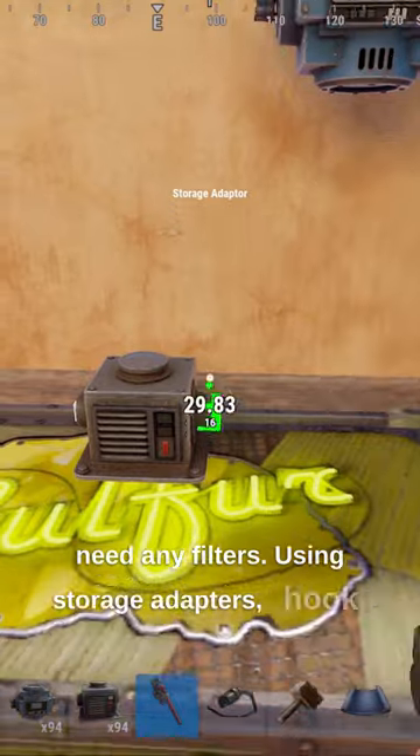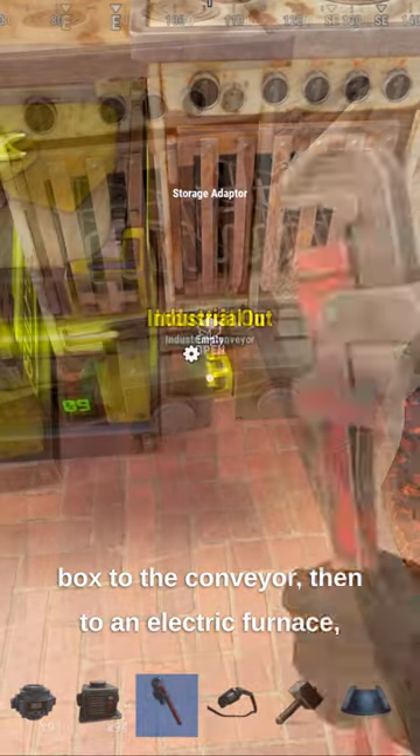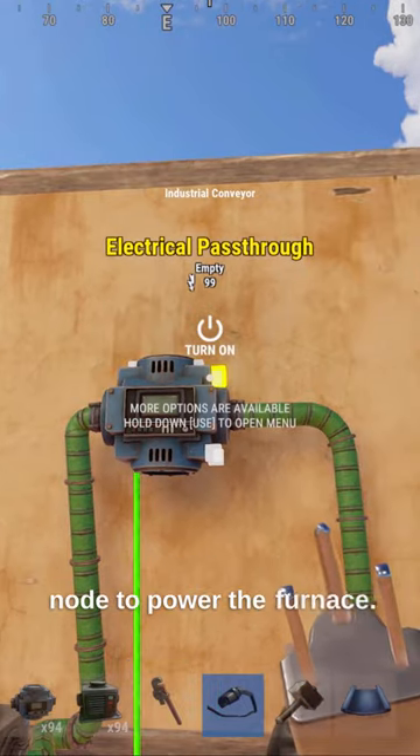Using storage adapters, hook up a box to the conveyor, then to an electric furnace, then a refinery, and back to the box. Power the conveyor and use the pass-through node to power the furnace.